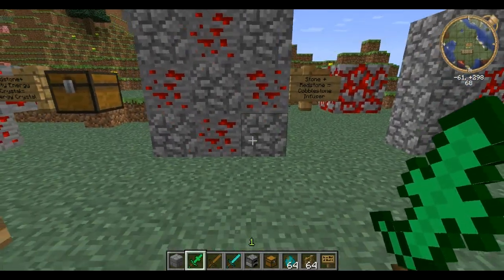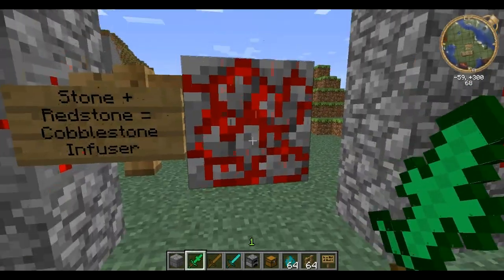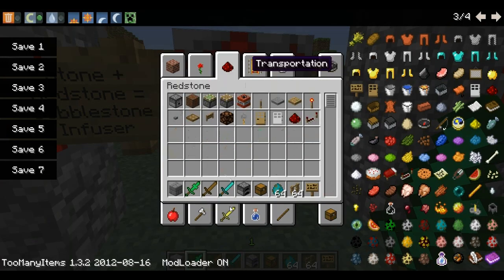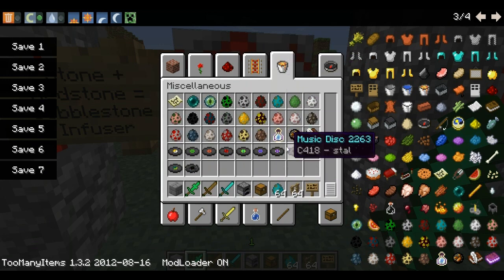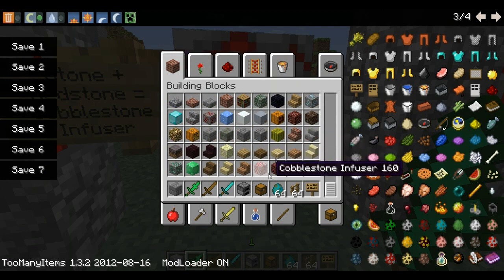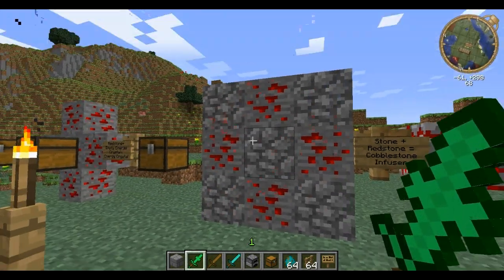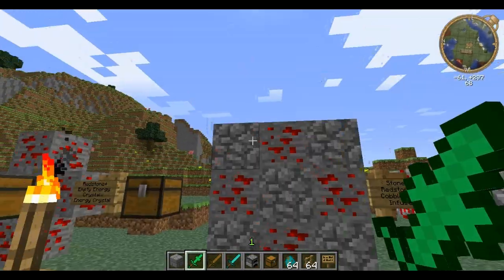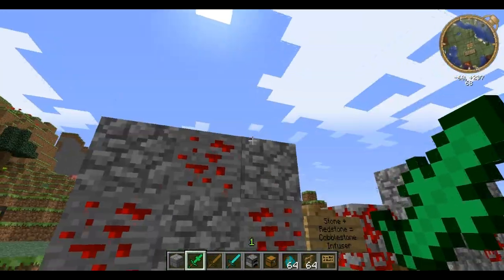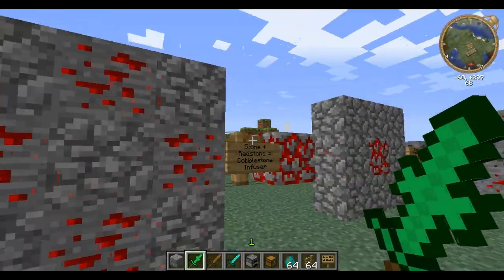First I'm going to show you the recipes. A lot of this mod is based off these infusers. That's an infuser — that's the cobblestone infuser. So you just build this X shape with cobblestone, and then put redstone dust surrounding it. I just used it for the demonstration — it makes the infuser.